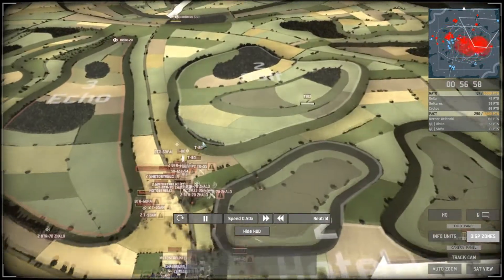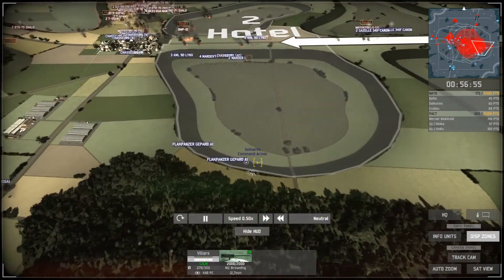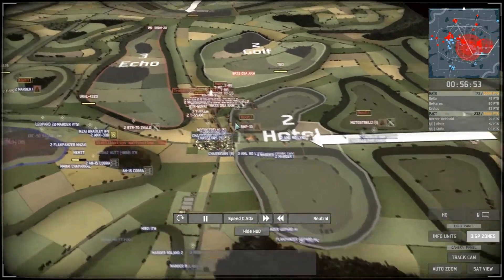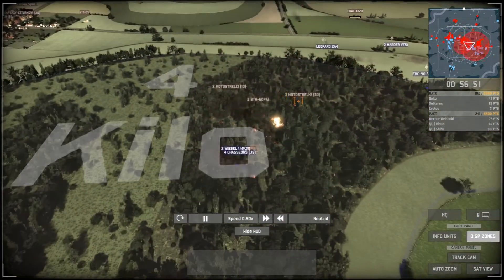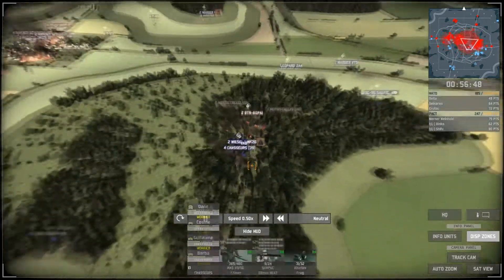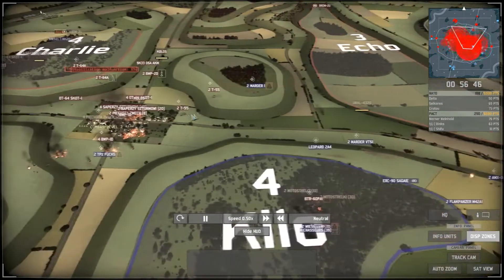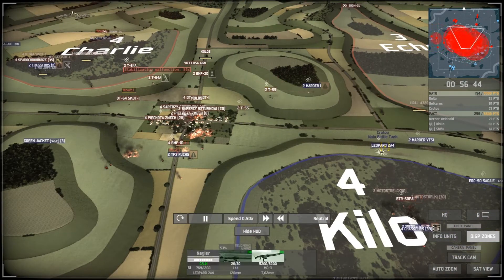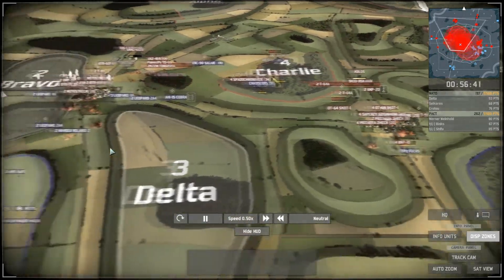If the commander is pushed forward, the Hotel sector will be secured by NATO. Kilo is still being fought over — Motocel versus Wiesel and Chasseur. NATO should be able to control that fight. Units are sent to the left side to stop the PACT tanks coming in. A single Leopard is trying to hold everything supported by a few Mordor Ones and Mordor VTS Ones.